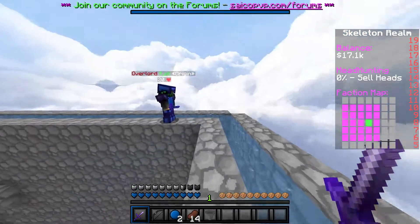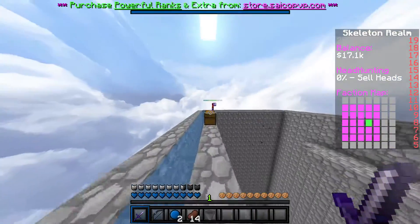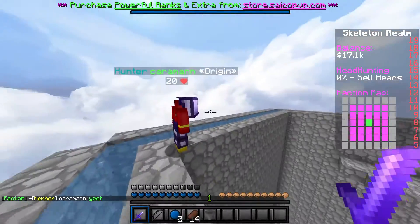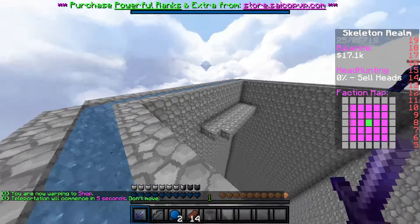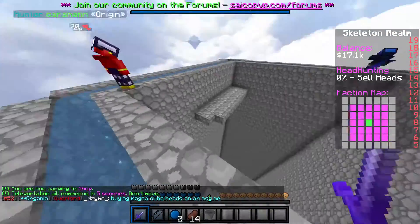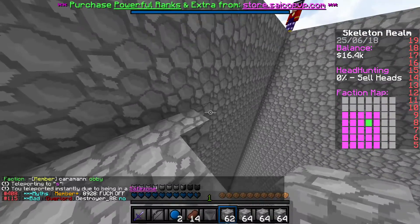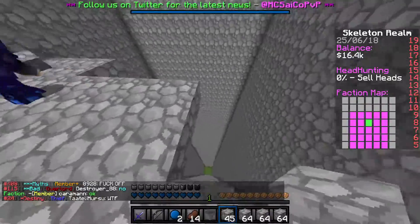Alright guys, we're here now with both Carbon Man and FTG. We're gonna start off by making this base look a little nicer — let's make the floor of this first floor. First I'm gonna go to the shop to buy some cobble, fill out the floor, and then make the roof. Cobblestone is only 96 dollars per stack so it's really cheap.